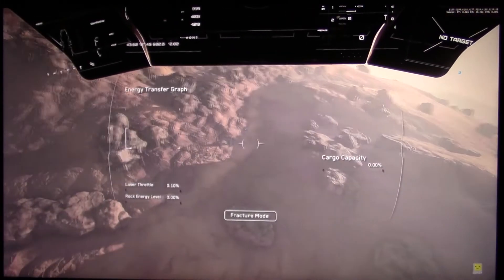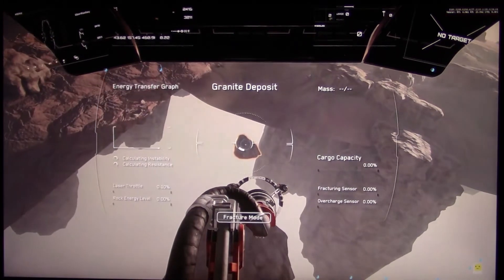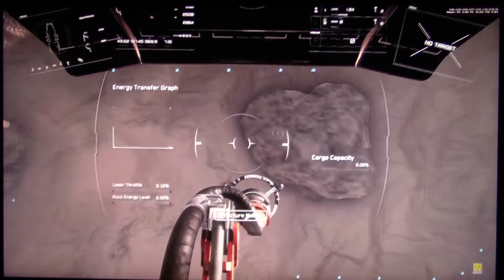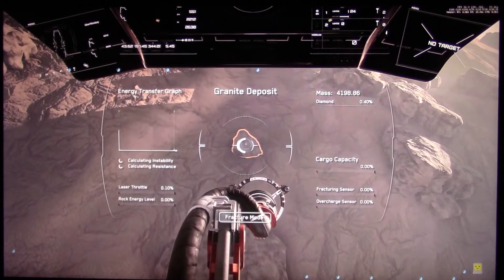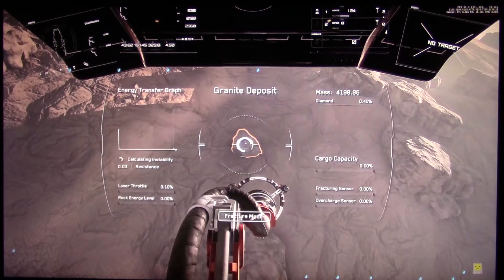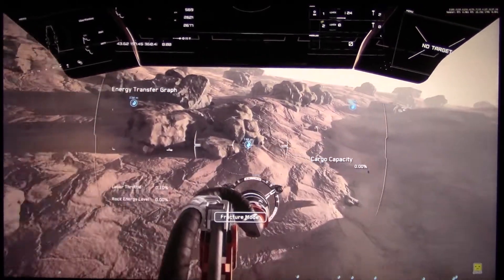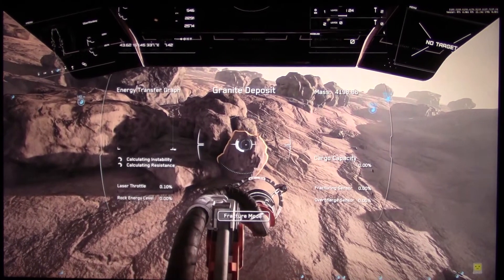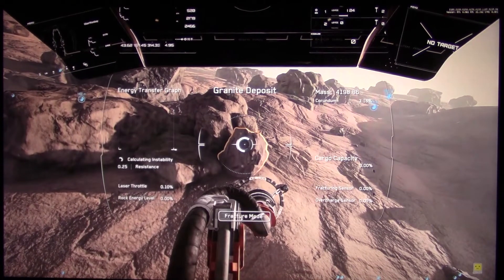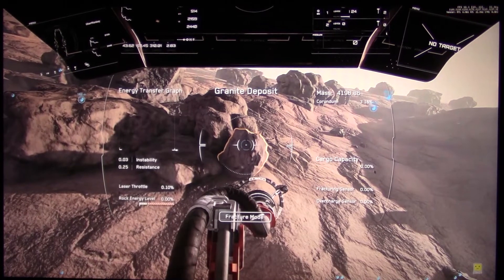We're just gonna go right ahead, press M to go into mining mode, and fly down to one of these rocks. We'll highlight the rock and it will tell us about the rock. That's a very small percentage of diamond here. You can have a look around at the other rocks as well. The rocks pop in at the moment — obviously something that's not intended. Let's go over what these stats mean. We've got instability — that's how quickly angry the rock gets.